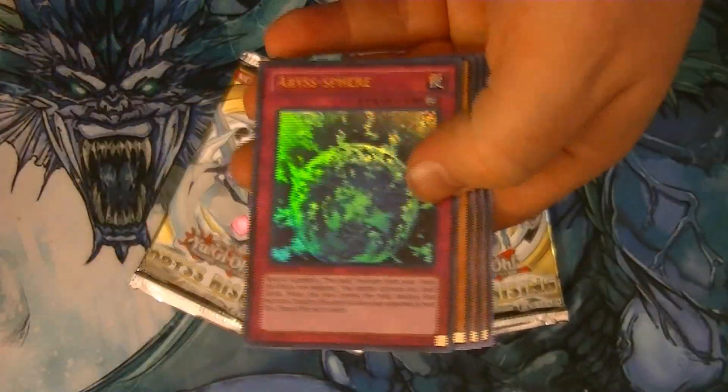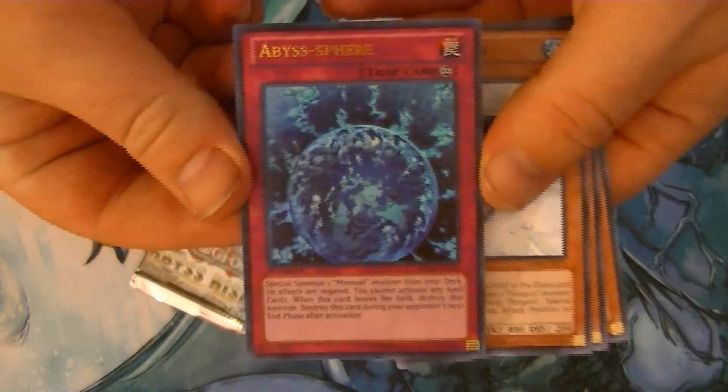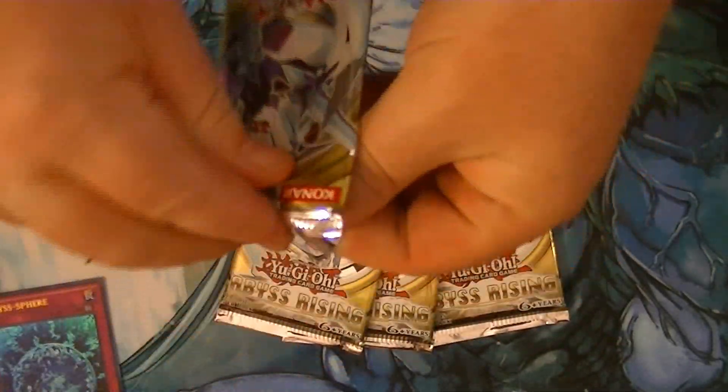I have Slushy — Abyss Sphere. Very awesome, very cool. Ultra rare. Wow. Really great opening so far.